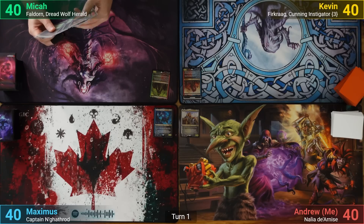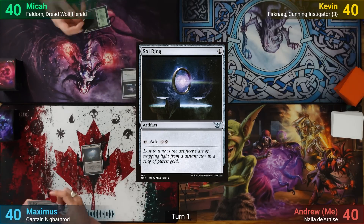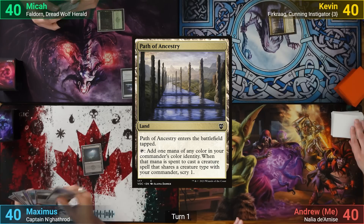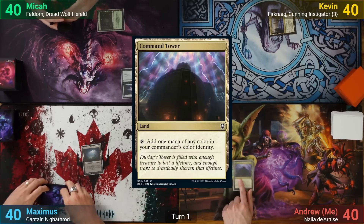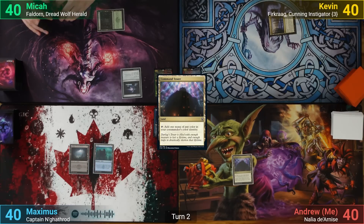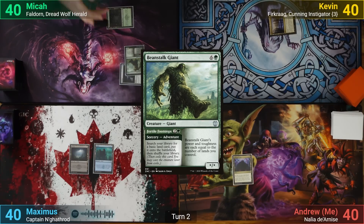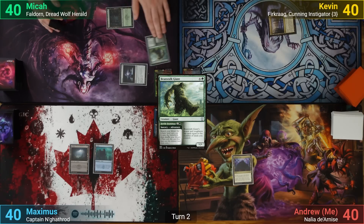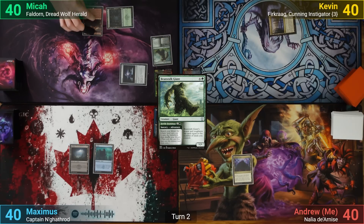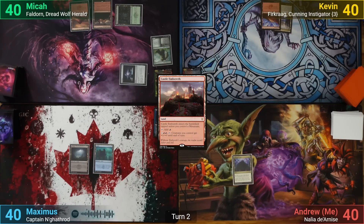As this was originally streamed, we didn't show opening hands. Maximus wins the die roll and starts us off — he plays a swamp. Mika plays a forest and casts a turn 1 Sol Ring. Kevin has a tap Path of Ancestry. I just play Command Tower and pass. Maximus plays an island and passes turn. Mika plays 3 for the adventured half of Beanstalk Giant, casting Fertilid Footsteps, finding a basic mountain to field tapped. Kevin also has a mountain and casts an Izzet Signet.